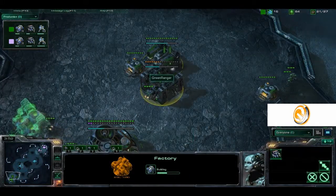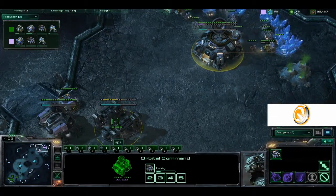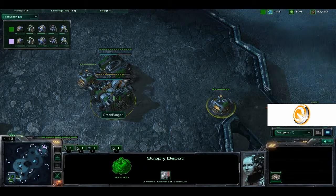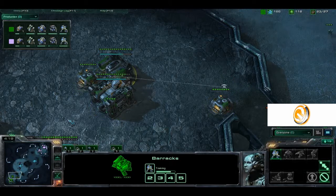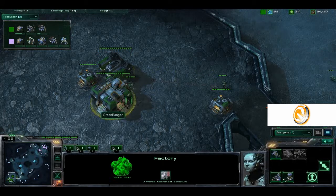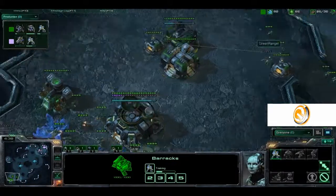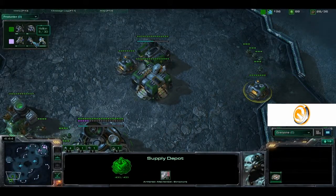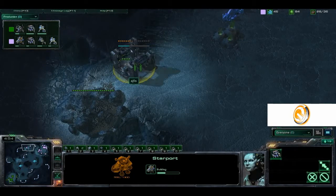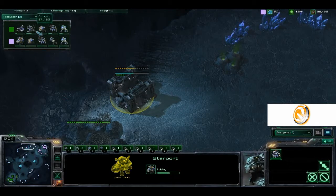The second gas is coming down for Green Ranger on the left. Over on the right, AJTLS does not have a second gas yet. There is no Tech Lab or Reactor coming down for Green Ranger, so it does not look like he'll be going for a Hellion-type push. The factory finishes. Refinery coming down for AJTLS a little later. Then a fast Armory coming down by Green Ranger — so it looks like we're going to have some type of Thor rush as long as it's not scouted. We do have Hellions and a proxy Starport coming down by AJTLS, so it looks like we might be having fast Hellion into Banshee harass.